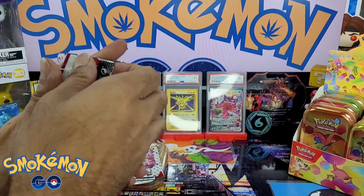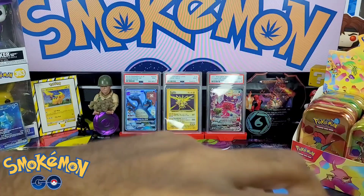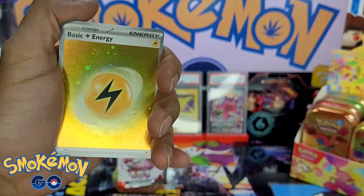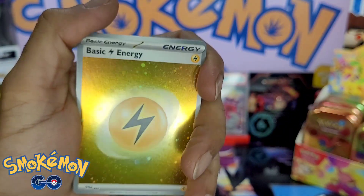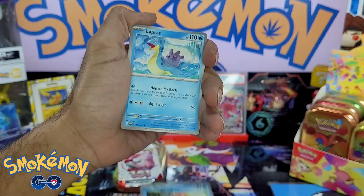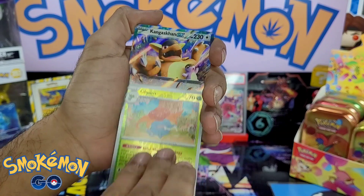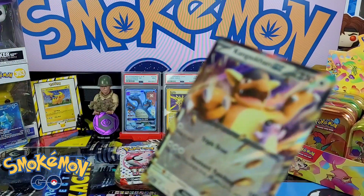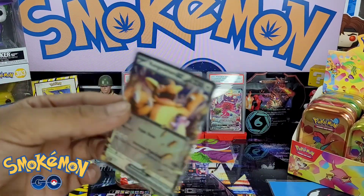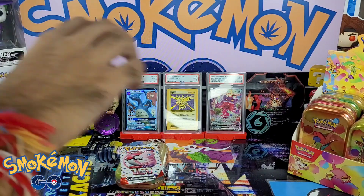Two packs — put this one up first. Code card. Fighting energy — oh okay, nice. A Charmander, a Spearow, a Rapidash, a Magikarp, a Lapras, Cycling Road, Scyther, a Persian, a Gloom — and a Kangaskhan EX, which we did pull in the last video as well, but still not bad. Shiny energy as well. Kangaskhan EX.